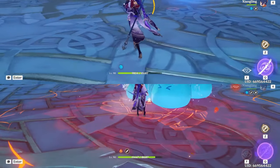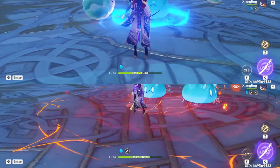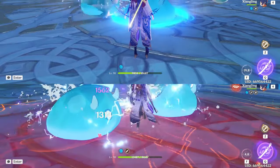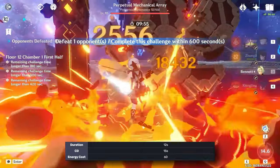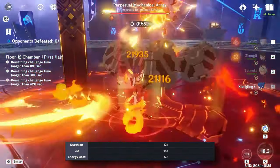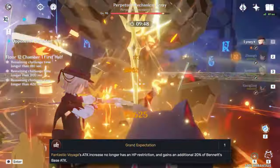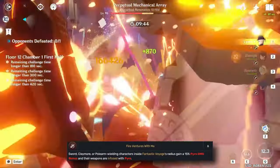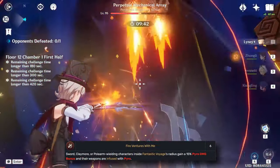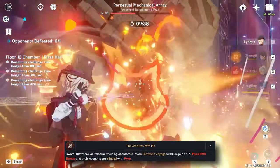Characters in the AoE get imbued with pyro, meaning if you're affected by Electro, Cryo, Hydro, or whatever, you get to wipe that off. This thing has a cheap energy cost of 60, a 12-second duration, and 15-second cooldown — long enough uptime for just about every rotation type in the game. At C1, the attack boost applies unconditionally; at C5, he gets 3 more levels in his burst for even more bonus attack; and at C6, you get 15% bonus pyro damage and pyro infusion. Yes, you should unlock his C6 — it's 2024, stop crying.